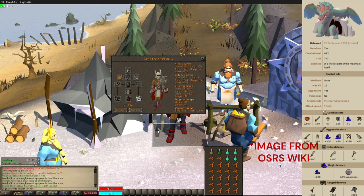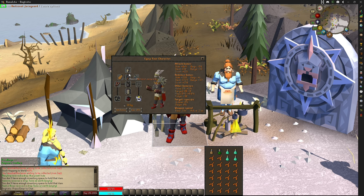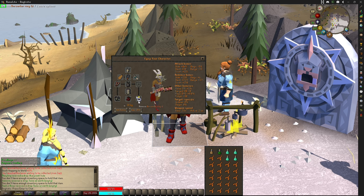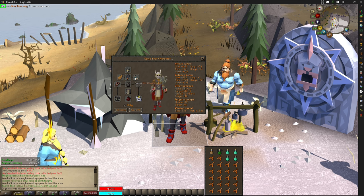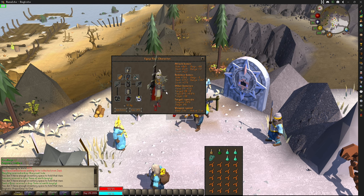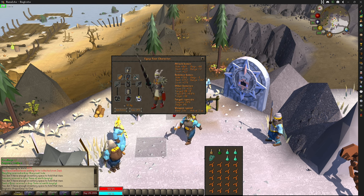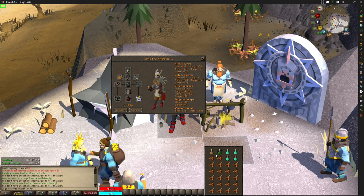I'll be showcasing melee and mage kills. For my melee setup I'll be using the Neitiznot Faceguard, Amulet of Torture, Bandos chestplate and tassets, primordial boots, ferocious gloves, berserker ring imbued, dual macahuitl — or whatever you call them — the fire cape, and a war blessing. If you bring your dragon hunter lance, make sure it's set to crush style as he is weakest to crush and not stab, even though the lance has a better stab bonus.